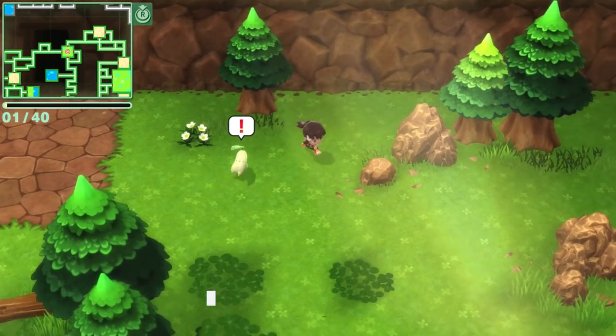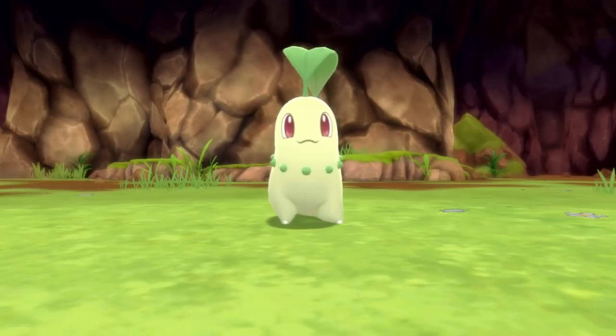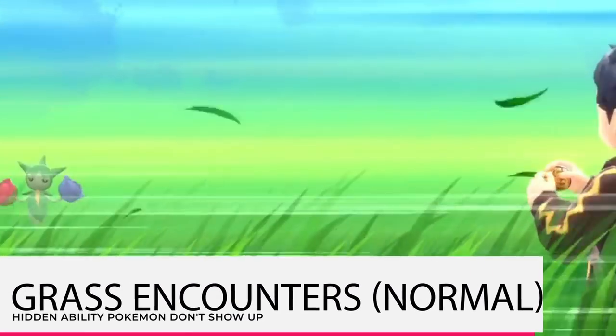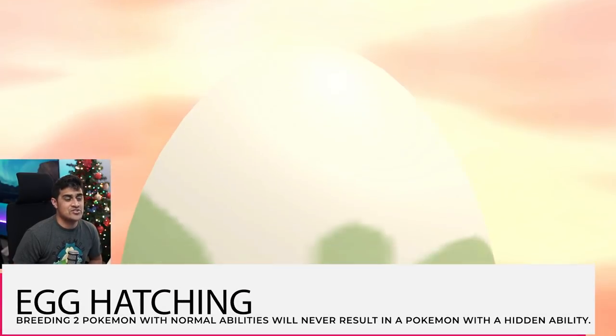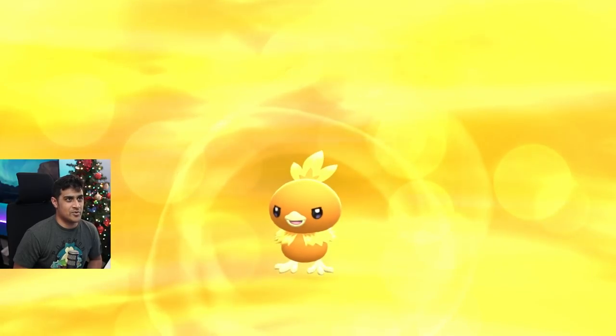First, let's talk about the three ways that you can't get hidden ability Pokemon. The Grand Underground — Pokemon there have egg moves you can't normally find, but not hidden abilities, so don't go down there expecting to find them. Running into a patch of grass will also not get you a hidden ability Pokemon. Finally, randomly getting hidden ability Pokemon from egg hatches from parents that don't have hidden ability is a myth. If you put a regular Pokemon with Ditto, there is no random chance you'll get a hidden ability Pokemon.